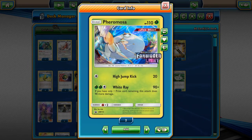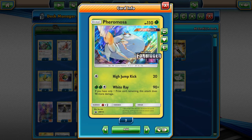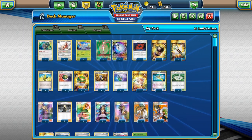The next thing is we have this Pheromosa that came out in Forbidden Light — it's an Ultra Beast as well, so it can take advantage of Beast Energy. High Jump Kick does 20 damage, and with damage modifiers like Beast Energy and Choice Band you do a little more. White Ray can do 90 damage and doubles up to 180 when there's only one prize card remaining, so if your opponent is playing single-prize attackers, this can be utilized late in the game to swing a matchup.